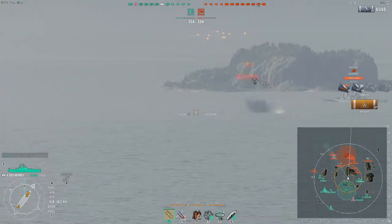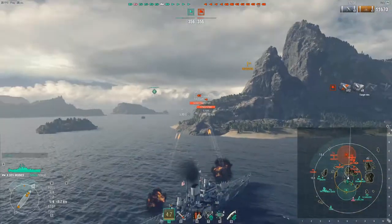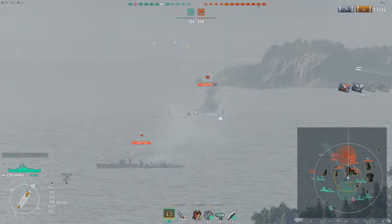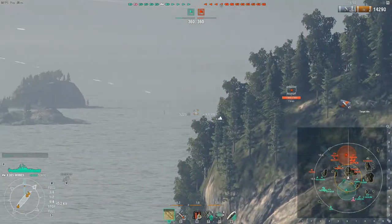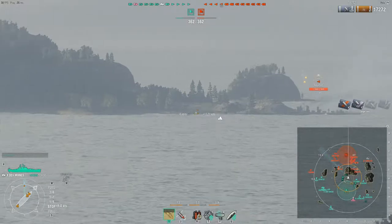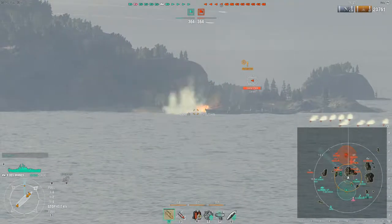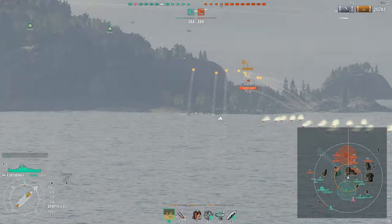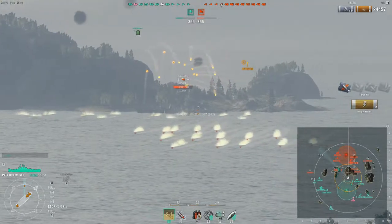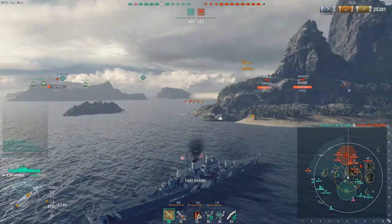We do have a Shimakaze spotted over there. Of course, the Des Moines having radar — this is not the place where the Shimakaze wants to be, because not only is he spotted right now, I will easily be able to spot him with my radar. He does become spotted again by the friendly carrier — I believe it's an Essex or Taiho. He spotted the Shimakaze and now we're going to start working him over. The planes are spotting his torpedoes and him, and as soon as he smokes up — which he's doing right now — all I have to do is pop radar and this guy is pretty much going to be toast. There's a nice 3,000 damage hit.